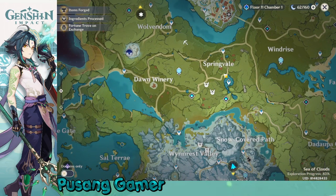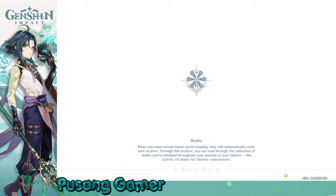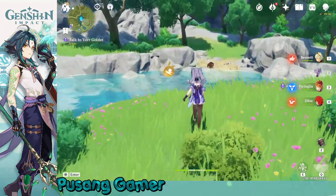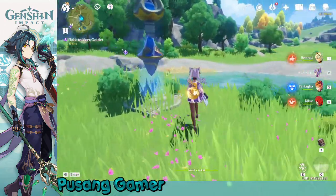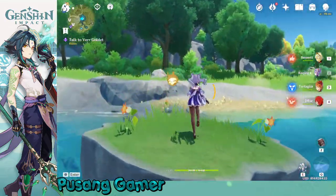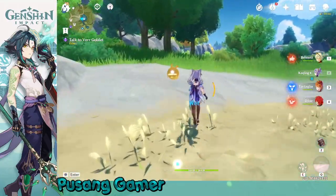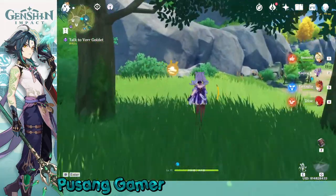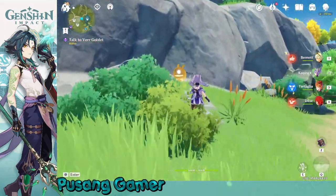For other options, you can go near the Springvale area. You'll be able to see Hilichurls in here. There is a boar in there too, but we are going to go to the area where there are a lot of Hilichurls. You will be having a lot of choices when doing the quest, including boars in the Storm Terror Lair area.